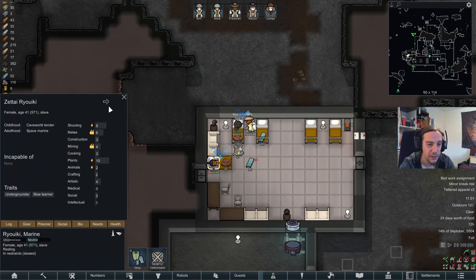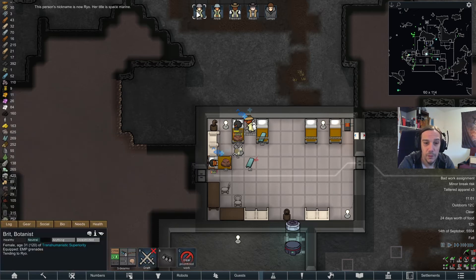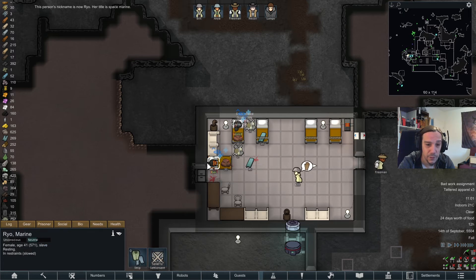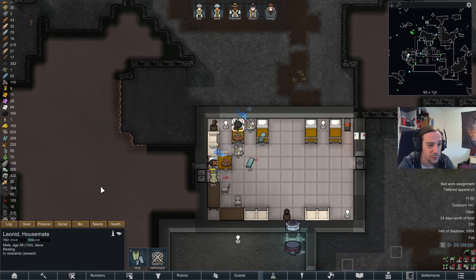I need an easier name for her — let's call her Ryo. Brit, by all means don't let the human resources go bad. Seriously, it would be such a waste after all.